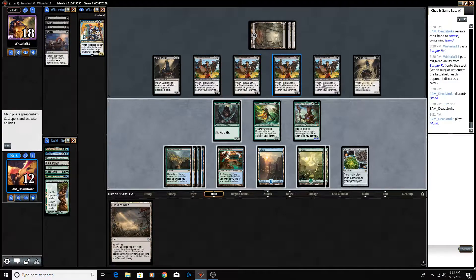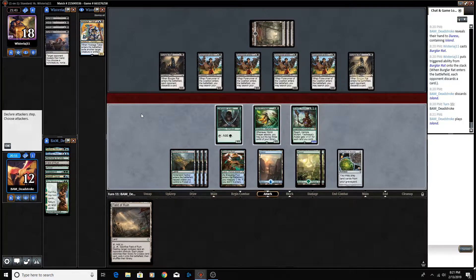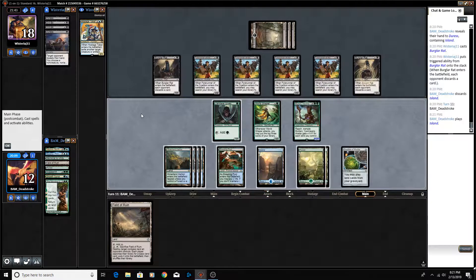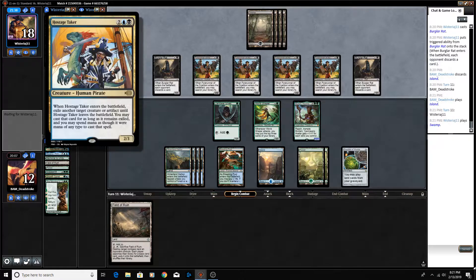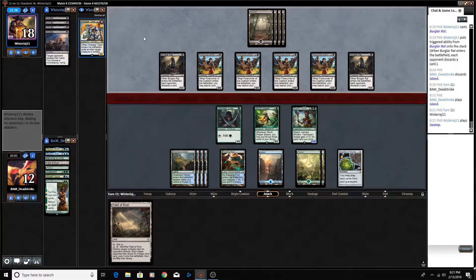Then they swing in for 2, 4, 6, 8, 9, 10 — we block one of the twos, take 8, go to 4, they play a creature and we die. So I think we still have to hold back, which is really awkward. Our opponent hasn't played any Pirates presumably because they're stuck on blue mana — they just don't have an island or Drowned Catacomb or anything.